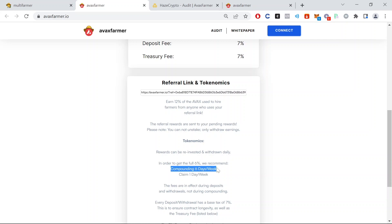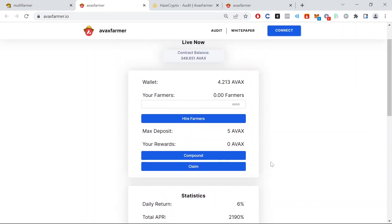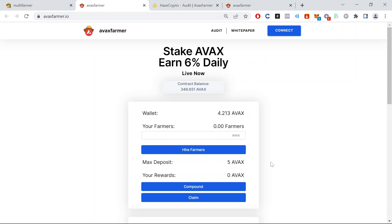There is an optimal strategy. If we look down here, the optimal strategy is compounding six days a week and claiming one day a week. 6% compounded every day over a week is a lot, so it's going to grow really fast and you're going to probably get a lot of money really fast.